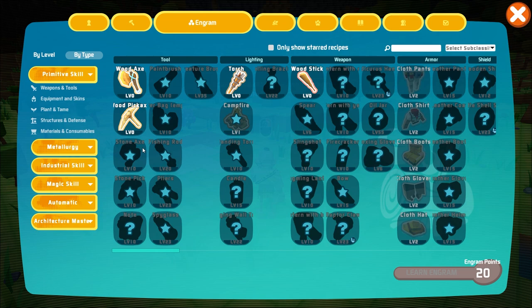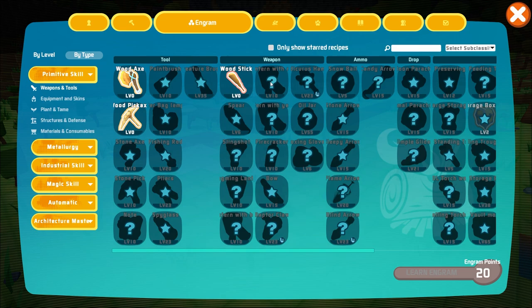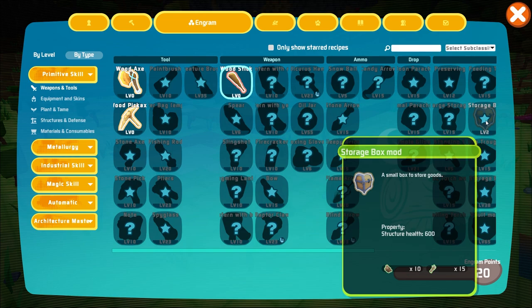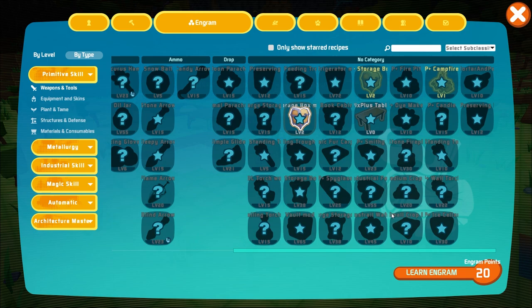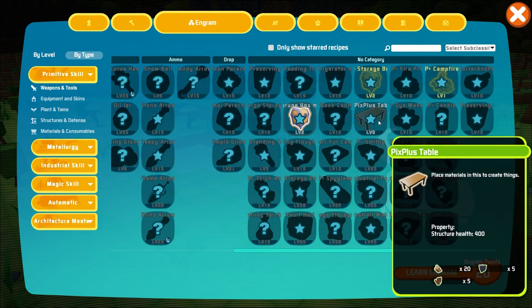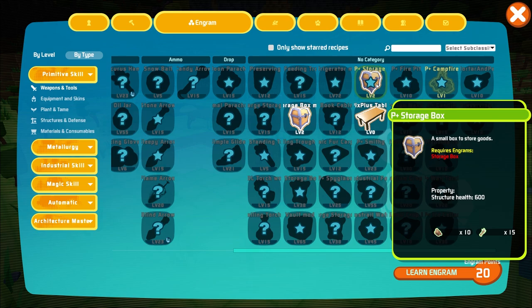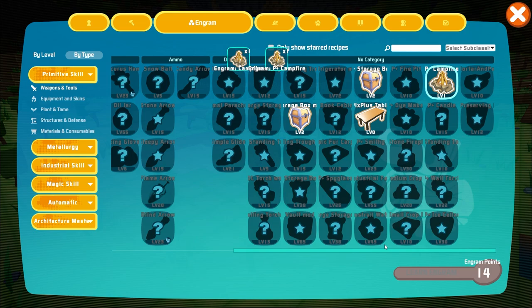This must be our engram list. I've got 20 engram points, so we can unlock stuff right here. There are certain things that are open, and it goes sideways. This is a very different one from the normal ARK. We also have a couple mods on here, like the Pix Plus mod - that's really cool. Does that take zero engrams? It does. A P Plus storage box takes three engrams. This is the campfire. We'll get all these little base things - there's quite a bit in this game.